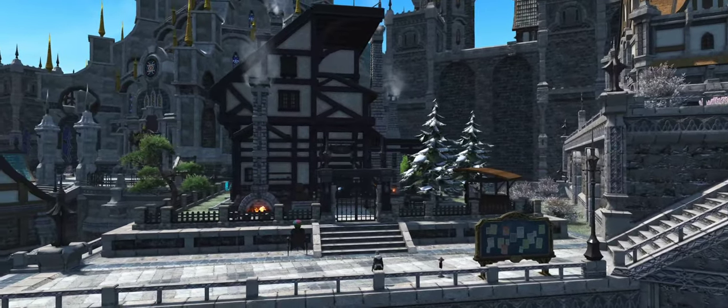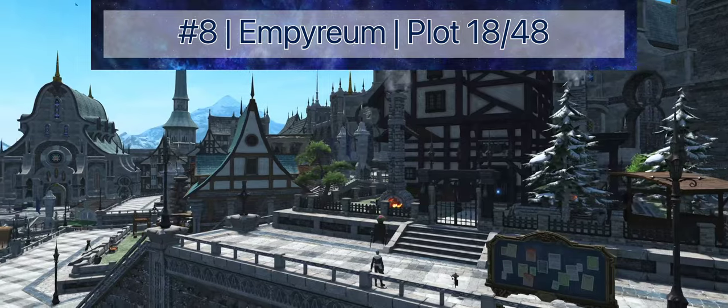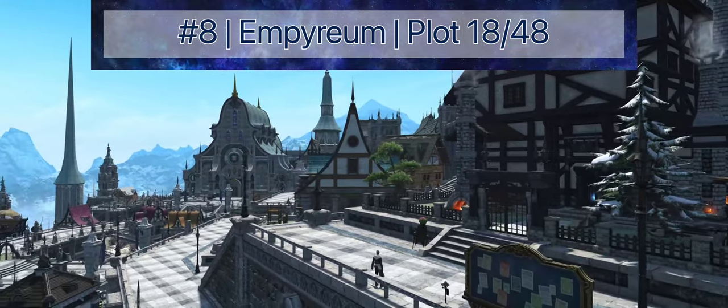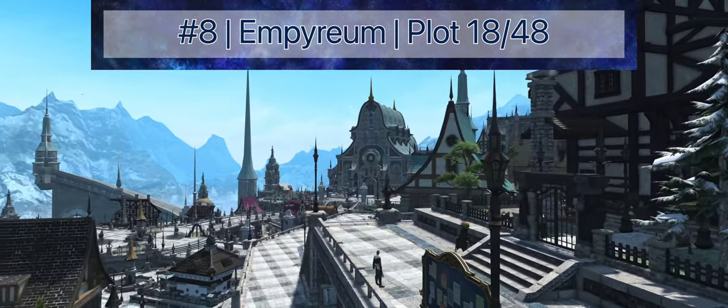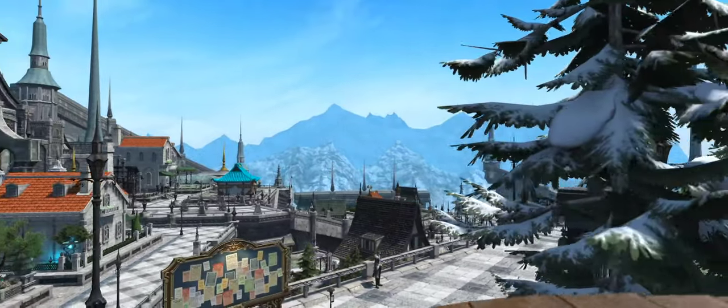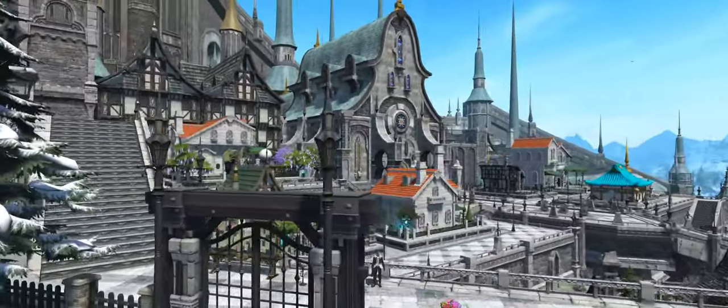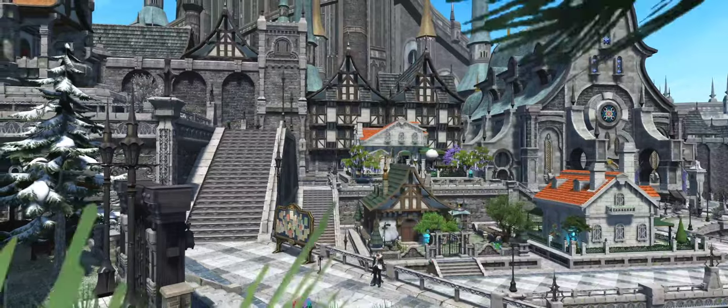The original plot I tried to win when Ishgardian Housing was first released, Plot 18 in Imperium is terrifically located with a centered entrance and a market board directly across, taking the number 8 spot in the rankings. This stretch of housing in Imperium is essentially the mansion district, with a collection of medium and large plots that overlook the neighborhood and beyond.